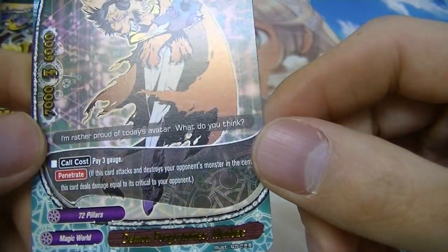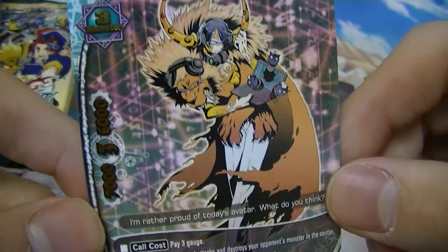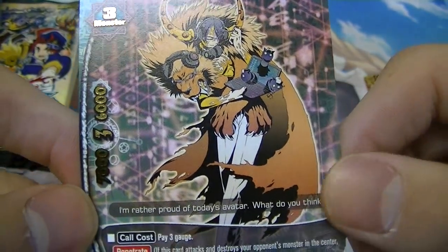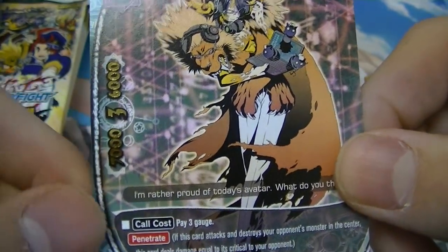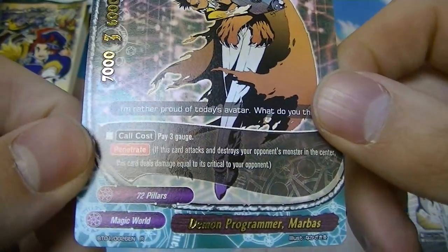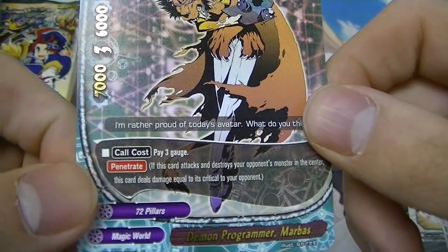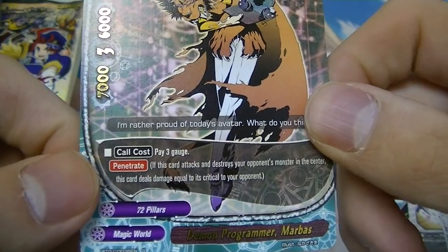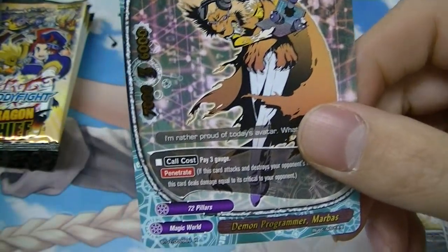Another rare — Demon Programmer Marbus. This card has penetrate and is size three, costing three gauge to summon. It's a pretty big creature. Penetrate is a very strong ability depending on the matchup — obviously against Danger World it doesn't matter as much since they won't have monsters in the center anyway.